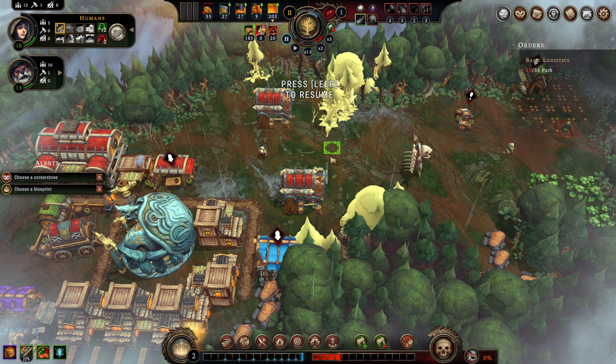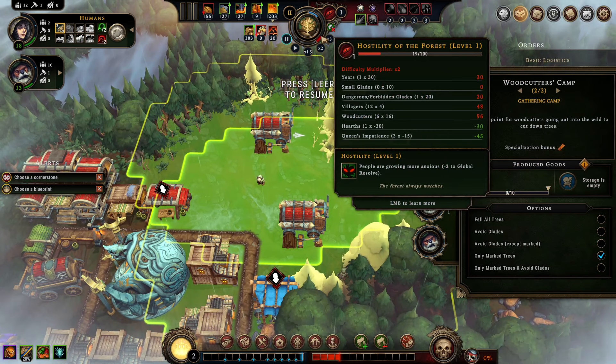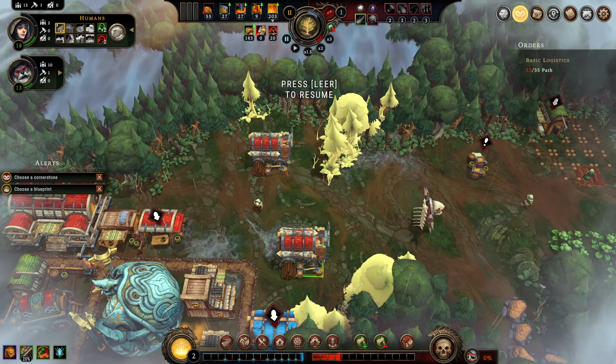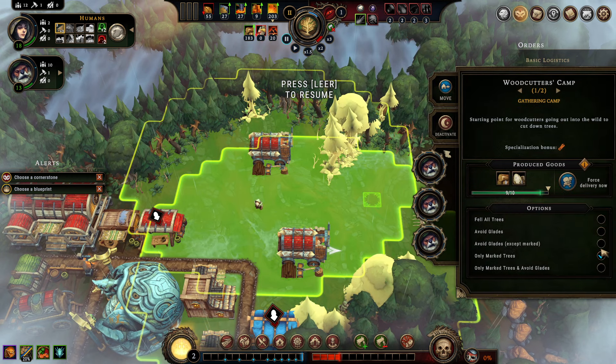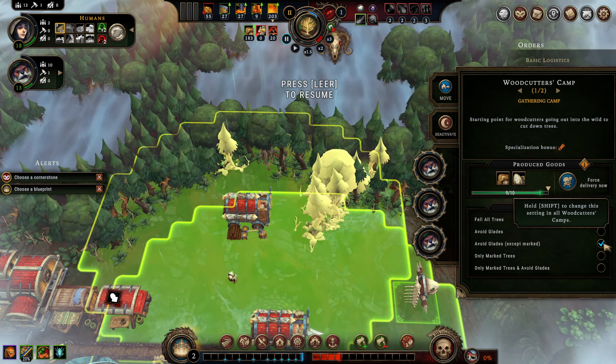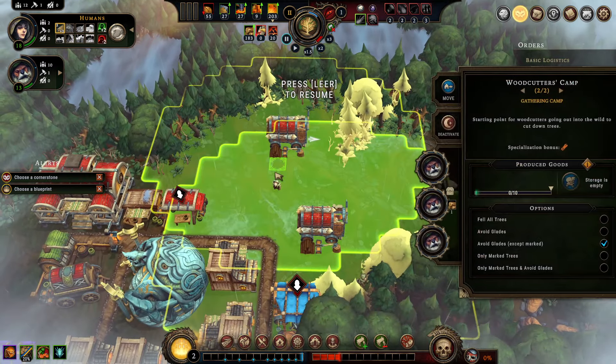I will talk about hostility management later in the video, so unemploying these guys makes the forest less angry — just as a quick note. Woodcutter camps can be moved freely. I love the setting to avoid glades except for the marked ones, and you can hold down left shift and left click each of these to activate the setting for the entire encampment, so it gets copied on all of your woodcutter camps. Quite nifty and quite useful.